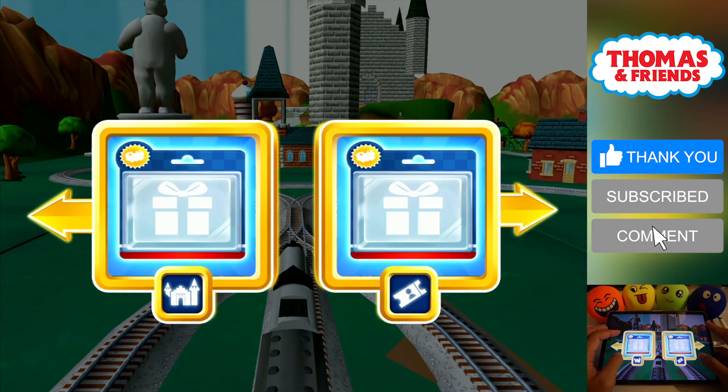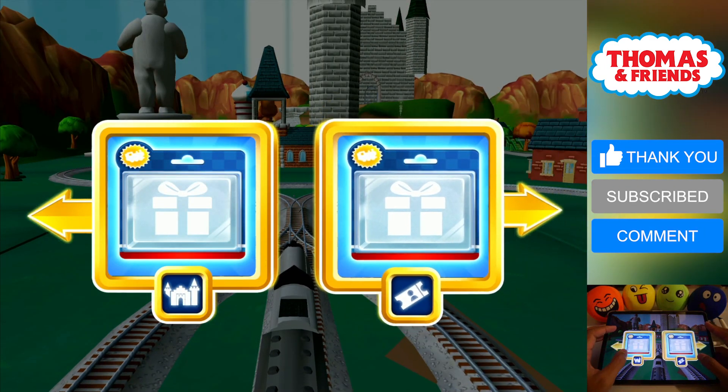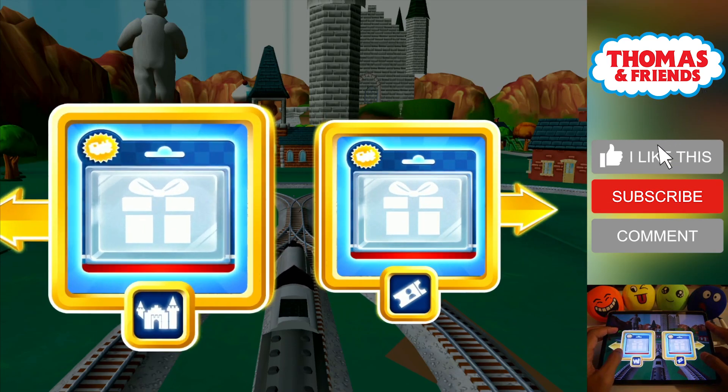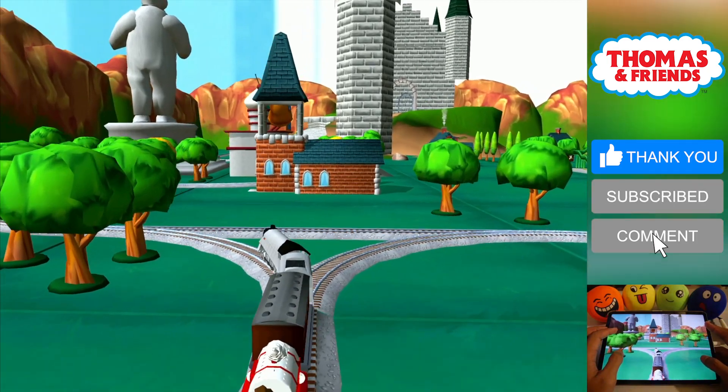Where should we go next? Right leads to the Town Square Station. Left leads to the Haunted Castle. The Haunted Castle is just ahead.